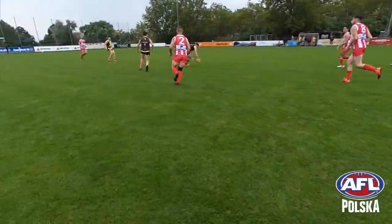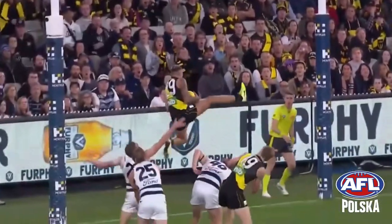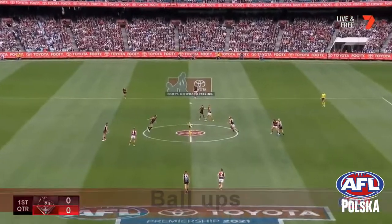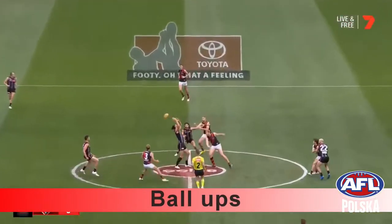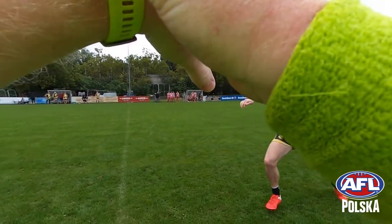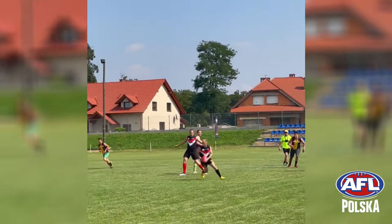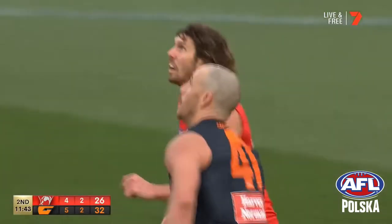In this video we'll take a closer look at the game of Australian football and explain some rules and strategies in greater detail. The game begins when the umpire throws the ball up in the middle of the field. Two players called Ruckman run and jump at the ball to tap it to the advantage of two other players.